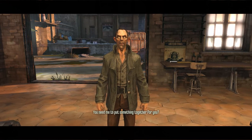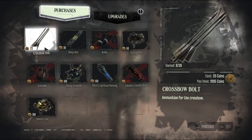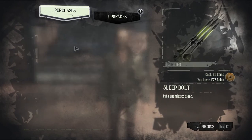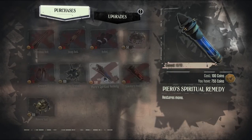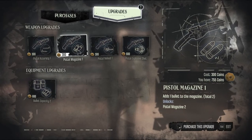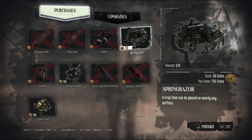Hey, Piero. Buy some stuff. Do you need me to put something together for you? Pistol explosive shot. How many bolts do I have? I'll buy 30. Sleep arrows — 10. Five of those. Upgrades — I don't know that I want that anyway. Pistol accuracy, explosive shot. I don't know. I'll save my money — I'm not using the pistol that way. Alright, I think that's it.